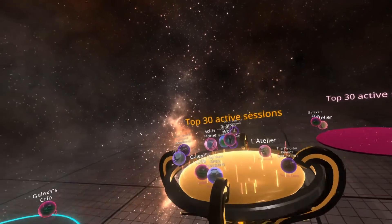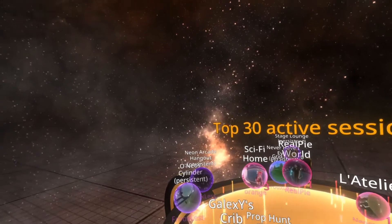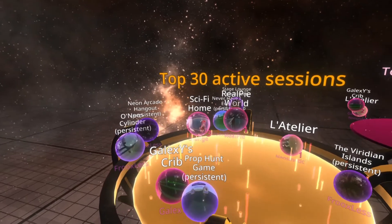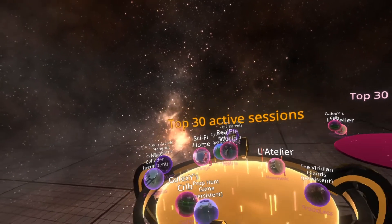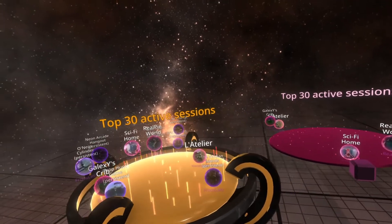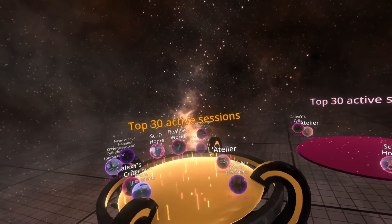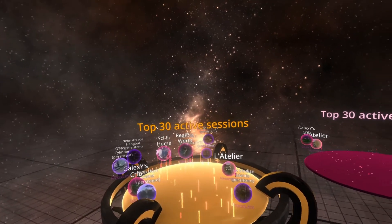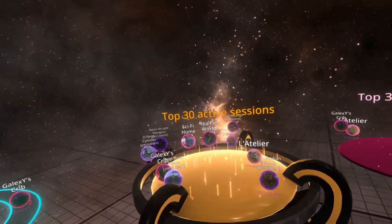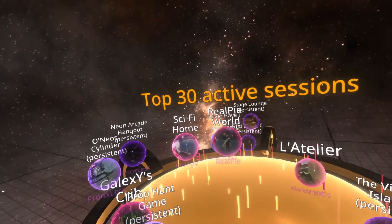If you see purple orbs here — such as a cylinder persistent or a prop hunter game persistent — those are headless worlds, which are being hosted by servers to facilitate easy joining of sessions without needing a host. You're more than welcome to use these, but there's no one in them. If they change from purple to pink, then it means people are inside them, and you can check by the number to the right of the ball. For example, sci-fi home hosted by Orange has three people inside it.